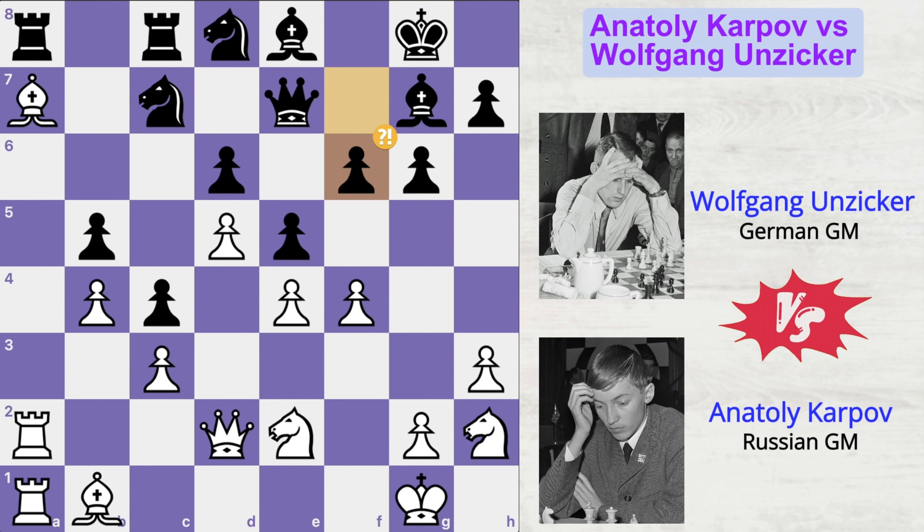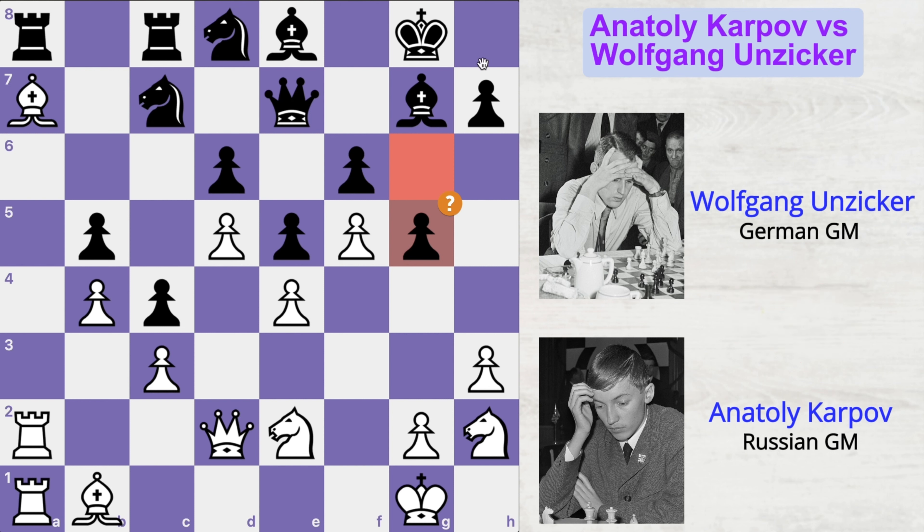Because that allowed Karpov to make black's life miserable with the move f5. Why is this move so great? Because Karpov has got a very strong hole — the e6 square — in the opponent's territory. And instead of exchanging those pawns, Anziker made a bad move: he played g5. Probably he was thinking he didn't want to exchange a key pawn in the defense of black's kingside. But that move just gave Karpov very strong control of the e6 square as well as the g6 square, and this is going to prove deadly in the coming moves.